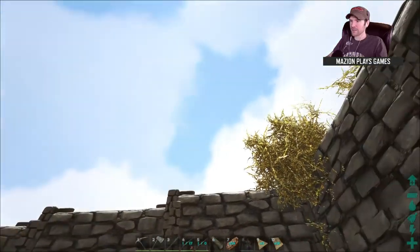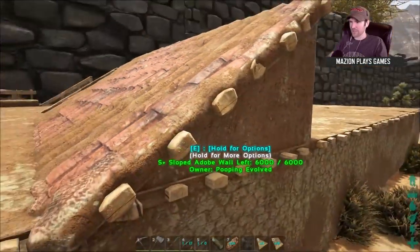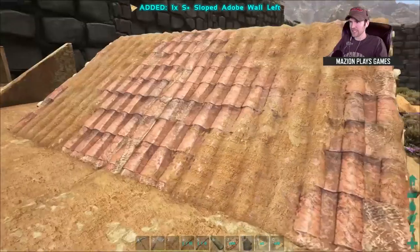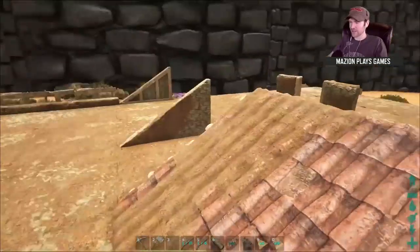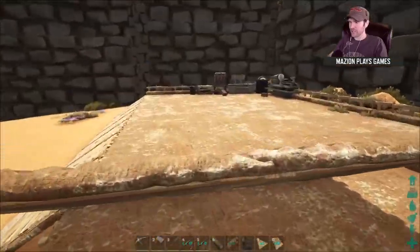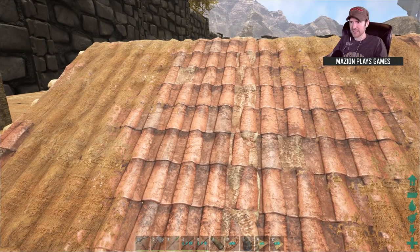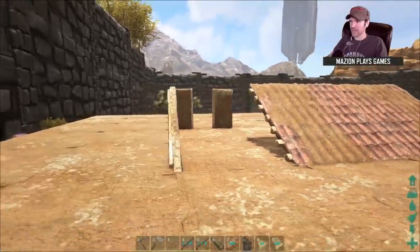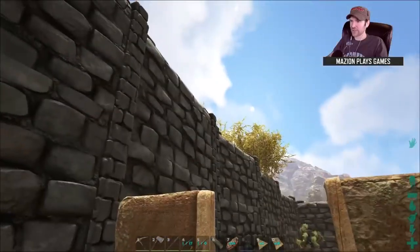So why would I want to be able to walk through that? I can't even select it — what the crap is going on here? Look at this. What the crap is going on? This is weird man. It's not a structure. Something's wrong with the S-Plus sloped roofs. We're gonna have to use regular sloped roofs man.